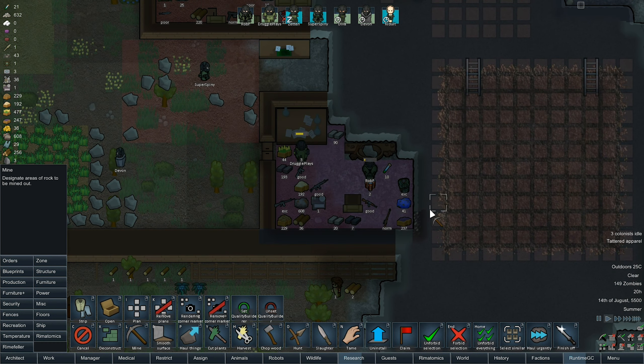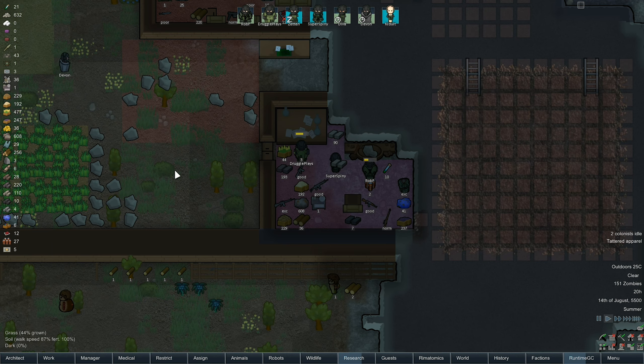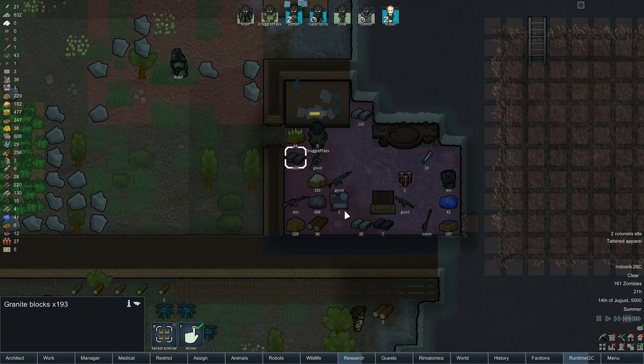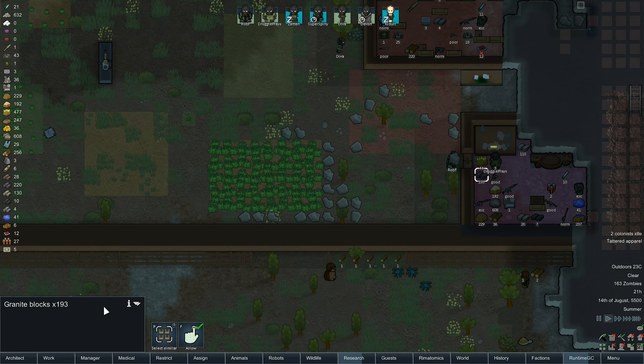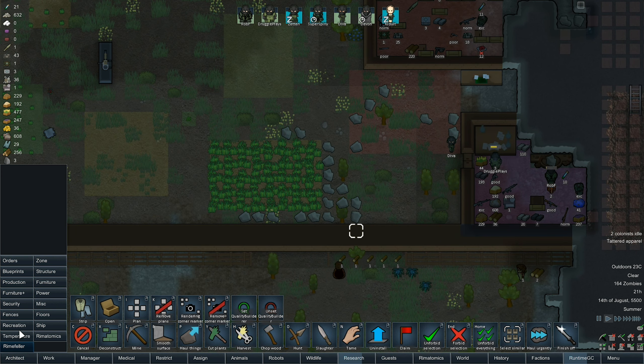So we're going to mine into that. What is that? Oh, it's steel. Rob F is being my stonemason at the moment. We've got a decent amount of granite, so we could start switching all this out. So let's replace all this.